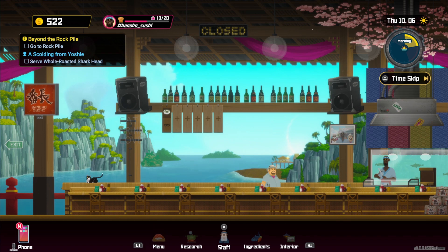Oh, so I'm an idiot. The staff button is still locked — it has the little lock key on top of it. I actually need to finish the roasted shark head thing first. Well, that is a problem, isn't it? I think we're good here then — we're gonna leave it as is.